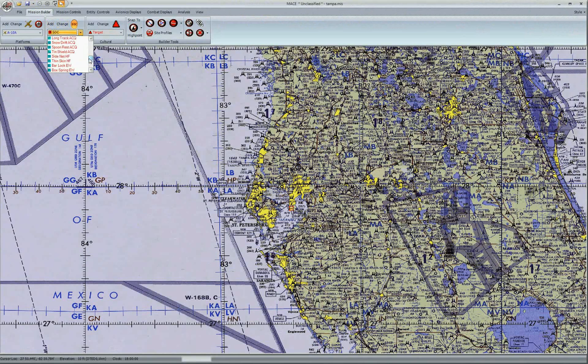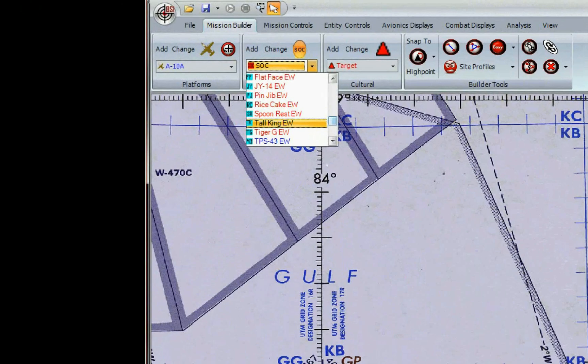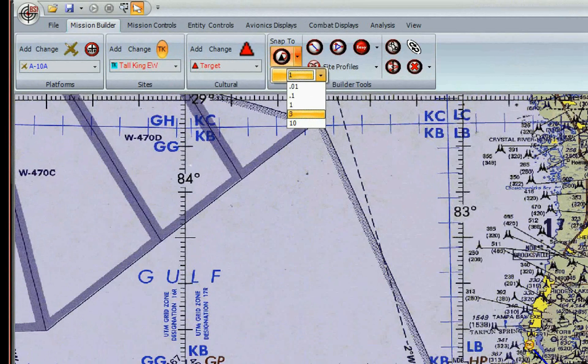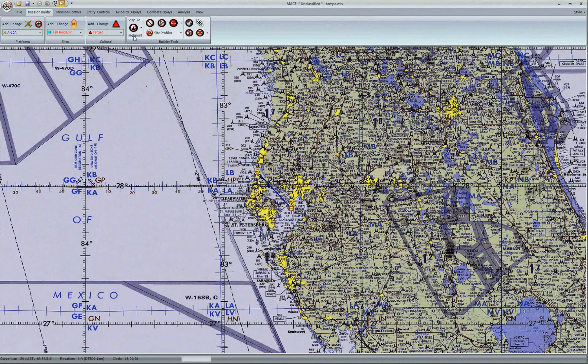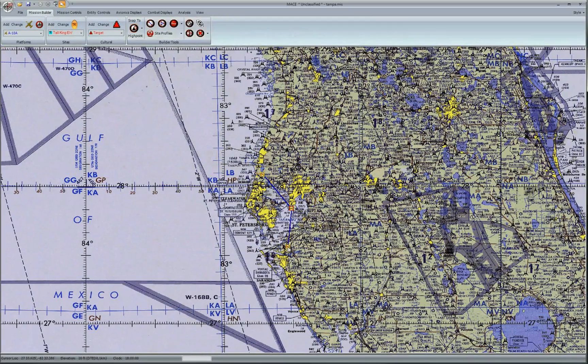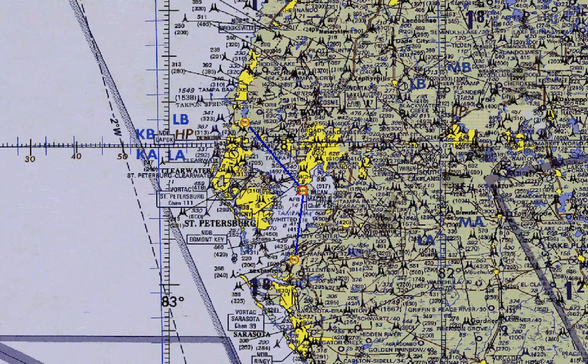Now we need an early warning system. In this scenario, I'm expecting an attack from the west. I'll also be simulating a Soviet doctrine. As you choose a site, take notice of its role. You'll see the EW after the Tall King I have selected for early warning. I'll place a Tall King in this area without any cultural buildup, and use the Snap to High Point tool to ensure I've placed it within the highest area around 3 miles. I'll place another one down to the south and use the same Snap to High Point tool.